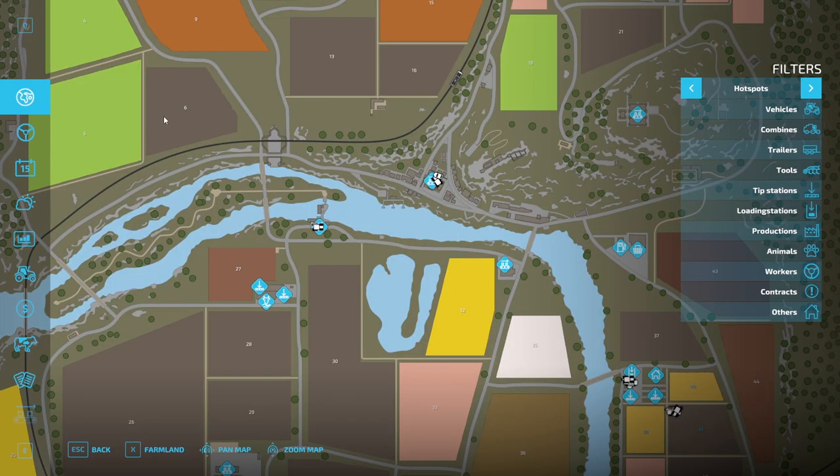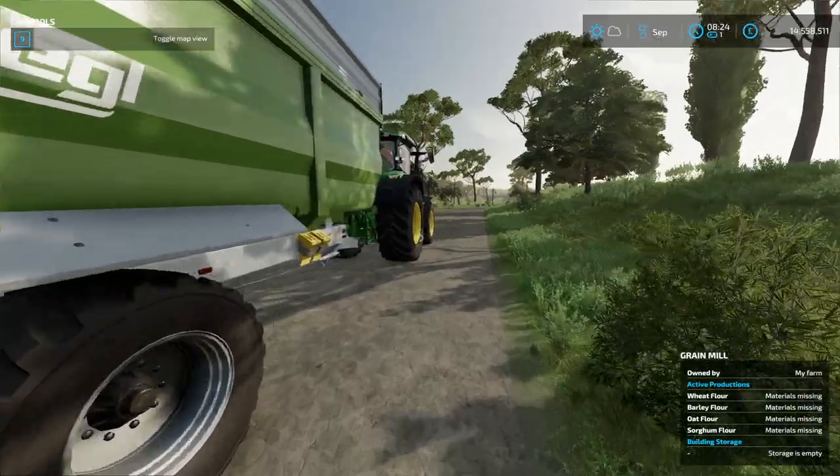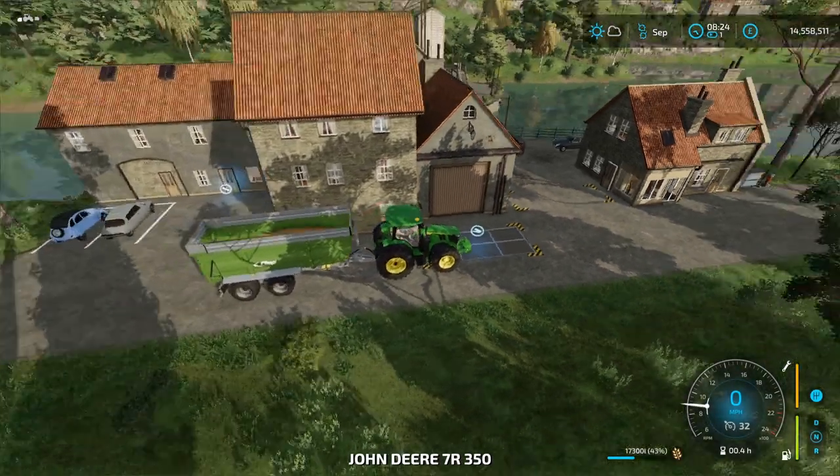You can also check this if you hit Escape and go down to the production symbol which is here. Now you can see you have the grain mill. The first thing you want to do is tip your grain in, so obviously get back in your tractor and get rid of that menu.